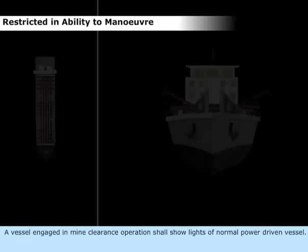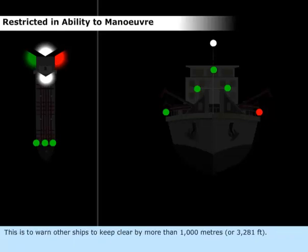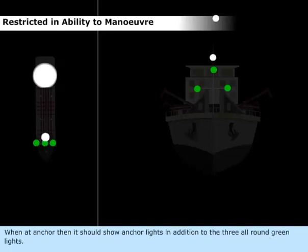A vessel engaged in mine clearance operation shall show lights of a normal power-driven vessel. In addition, it should show three all-round green lights: one at the foremast and one at each end of the foreyard. This is to warn other ships to keep clear by more than 1,000 meters or 3,281 feet. When at anchor, it should show anchor lights in addition to the three all-round green lights.